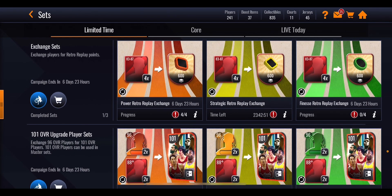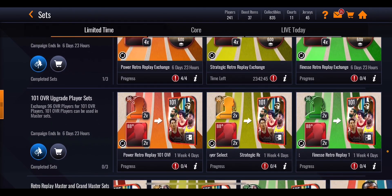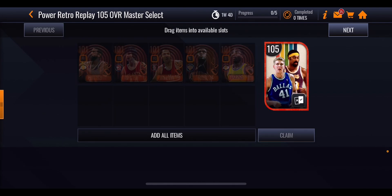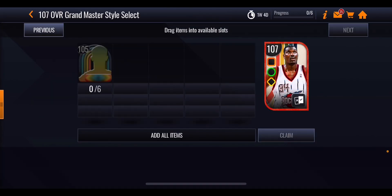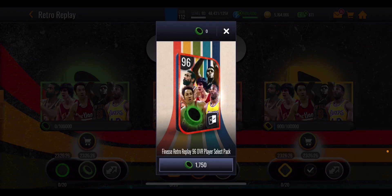I started off the video telling you that you can get the Grandmaster completely free — but what does it actually take? Each of the 101 masters requires two 96 overall players and two 88-plus overall players. Each of the 105s requires five 101s, which in turn requires 10 96 overall players — so 10 96 overalls gets you one 105 master. To get the 107 Grandmaster you need six 105 masters, two from each section. That's 30 101s in total, 10 from each section, and 60 96 overall players, 20 from each section. Each 96 overall player costs 1,750 points, so you're going to need 35,000 points from each different section.